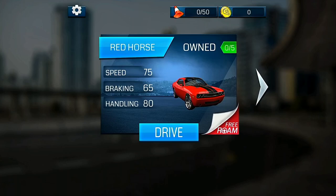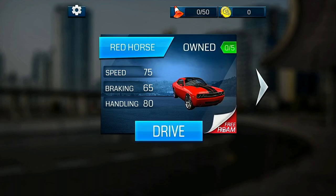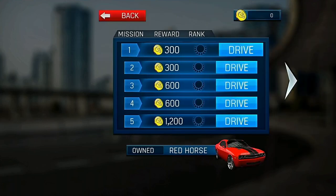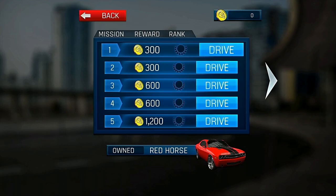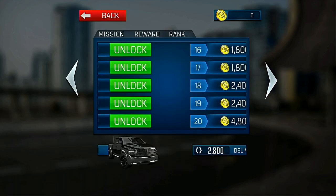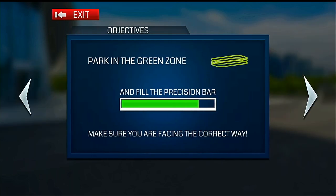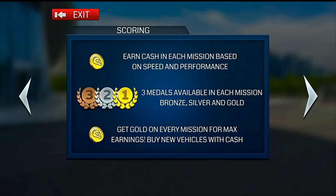If we try selecting free roam with our unlocked car we're informed that we need to unlock the luxurious sedan to play it, so instead we hit drive to head into our first missions with the red horse muscle car. Each vehicle has five missions each rewarding different sums of gold, with more gold rewarded for completing later missions. As we begin our first red horse mission we're given a brief tutorial where we get to select between either button or accelerometer steering, whether we prefer left or right hand driving, and our steering sensitivity.